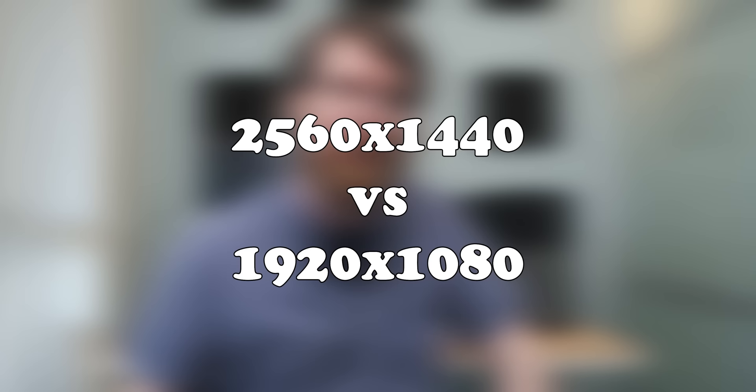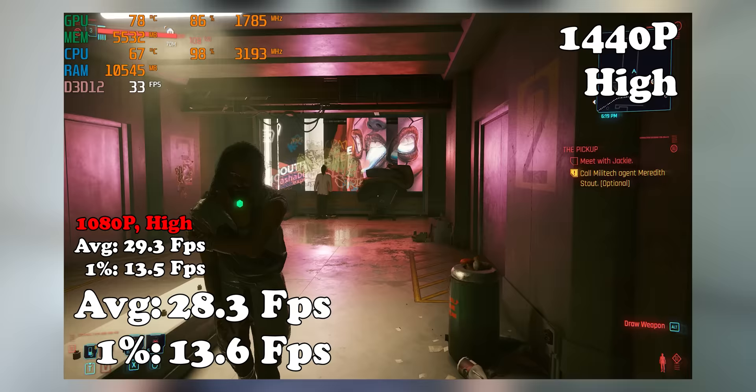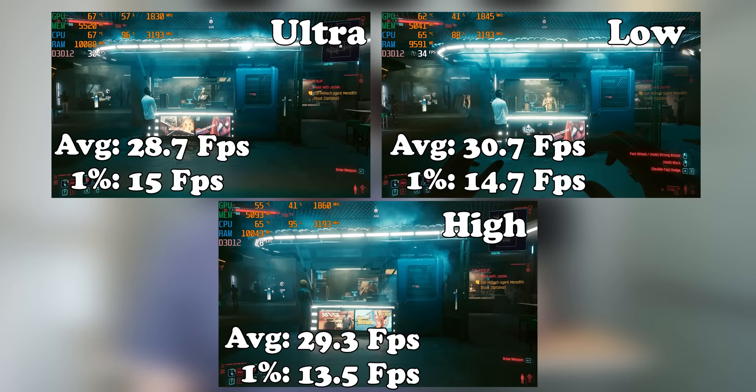After this I thought: let's try 1440p — give it a higher resolution and see what that does for the frame rate. It had pretty much no effect compared to 1080p, again because the graphics card isn't the limitation here, it's the CPU. It's interesting to see how the game behaves in response to that little i5. Then I tested a couple of other presets — ultra, low, and high — and it pretty much makes no difference.